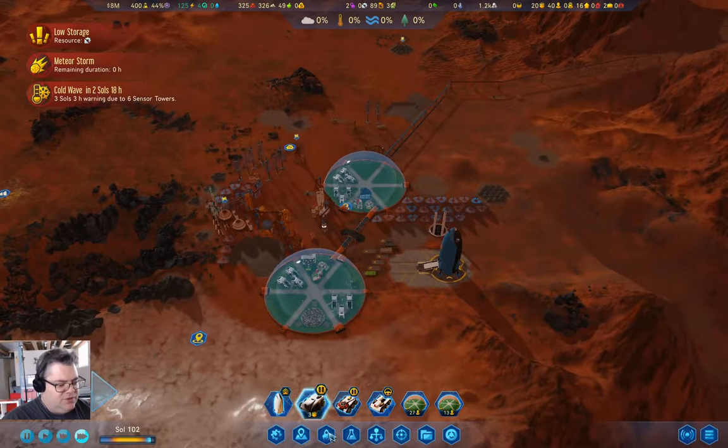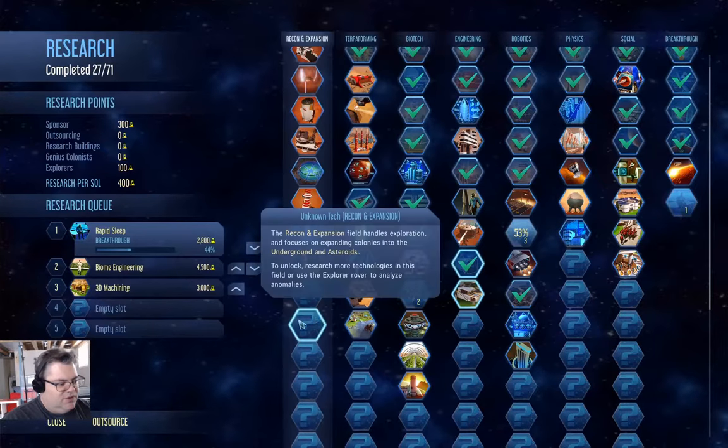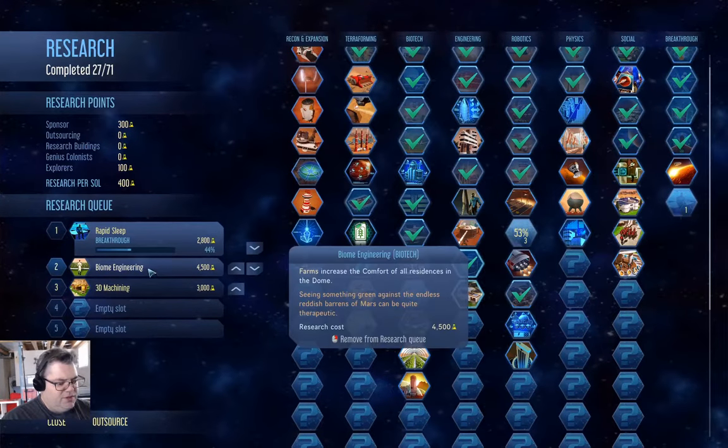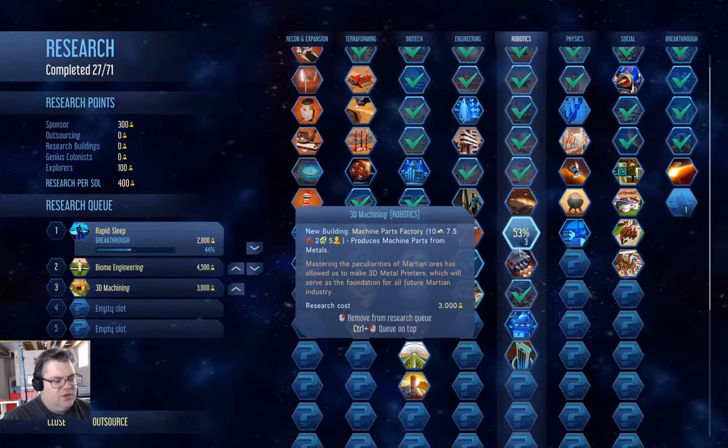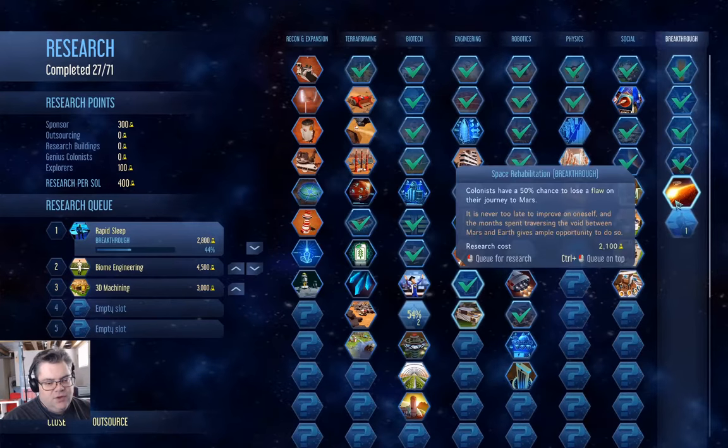Let's up the tempo so things go at a decent pace. Let's check in on the research — biome engineering is one we definitely want. 3D machining will let us build more machine parts factories.